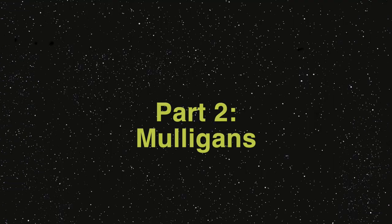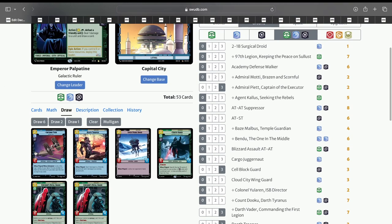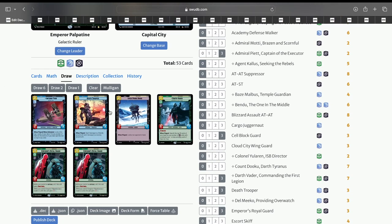Now let's go over a few mulligans. This first example hand is actually pretty good — we have two different 2-drops we can play on turn 1, and two different follow-up options: Death Trooper and Emperor's Royal Guard. I'd probably keep this hand and resource Darth Vader and one of the Royal Guards, just so that we could have different options based on what our opponent plays on turn 1. For example, if the opponent plays Greedo, I would then play Death Trooper on turn 2 to ping it off.